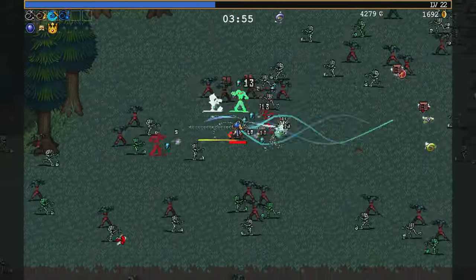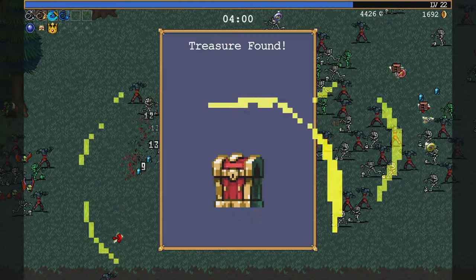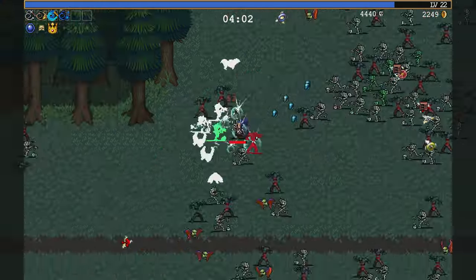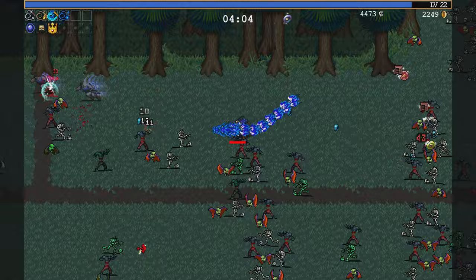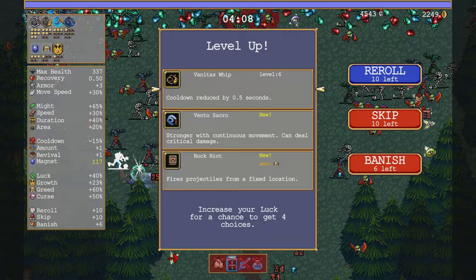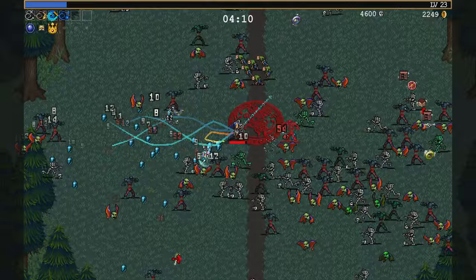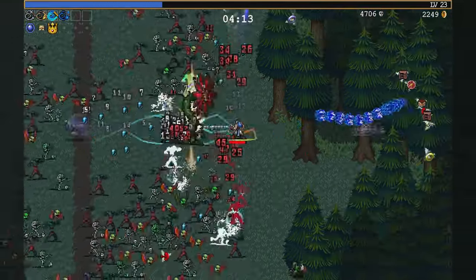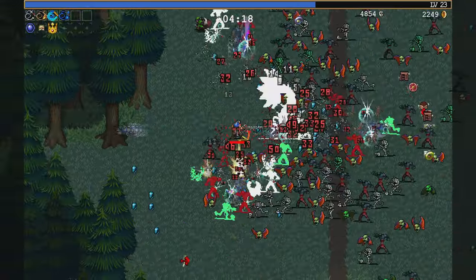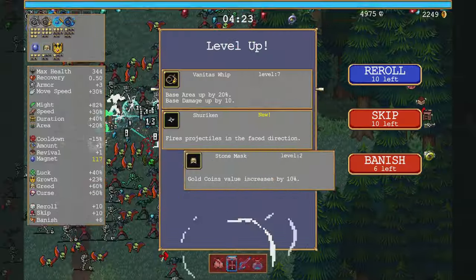Whips first, other stuff second. Whip it good! That'll unlock the Morning Star, which - if the spellbook from Jest is any indication - allows me to select one of the whips if it pulls up a Vanitas Whip. I'm going to whip you Vanitas style. Doesn't do much damage - I presume whatever will evolve with it is going to be crazy good.